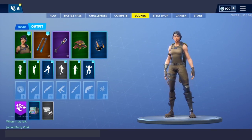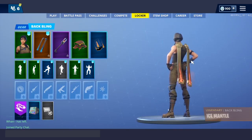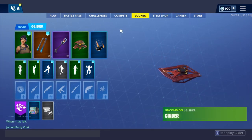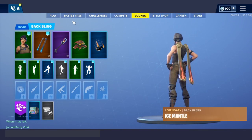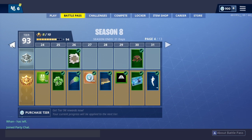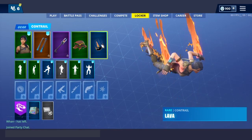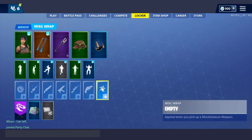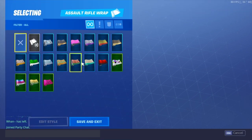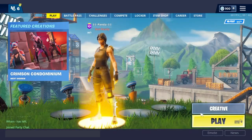For our next combo we got the ice king back bling — the ice mantle with the gold coloring — the ice king pickaxe, the ice scepter also with the gold, and the cinder glider. That glider is in the battle pass, but it's actually on the free pass so you don't even need the paid battle pass to get it. We also have the lava contrail again. For weapon wraps, you can put whatever you want — I couldn't find any wrap that matches this setup perfectly.